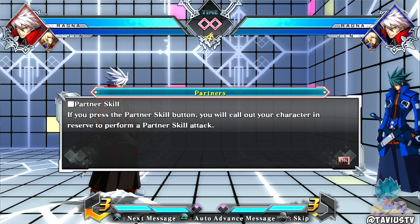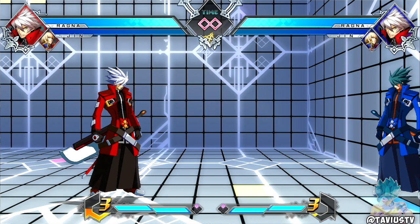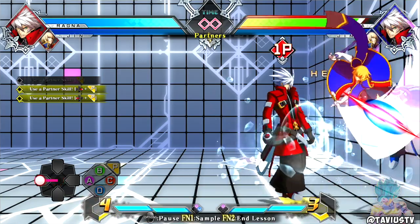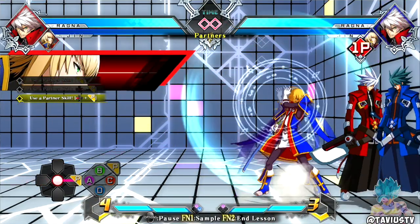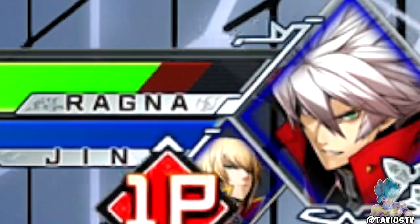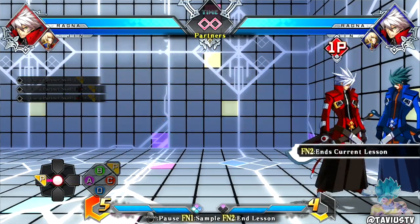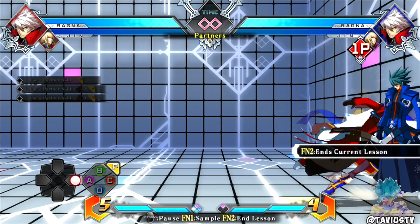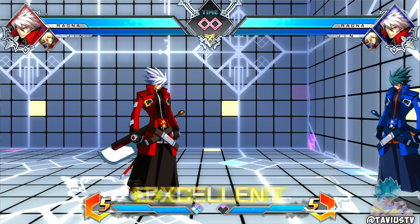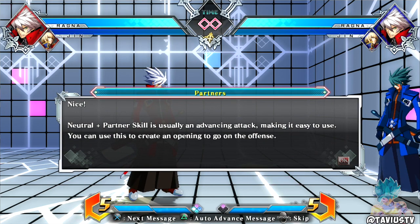Partner skill: if you press the partner skill button you will call out your character to perform a partner skill attack. Partner skill can be combined with the D-pad to change the action. So that's assist in this game - P. A regular assist, a forward partner skill does something completely different, and back does way less damage. It's going to be wild what people do with three different options for tagging or assisting.